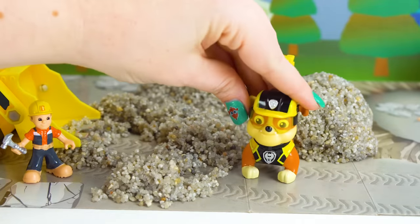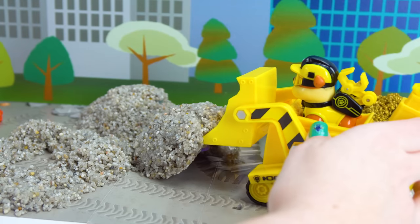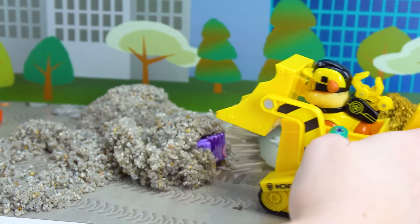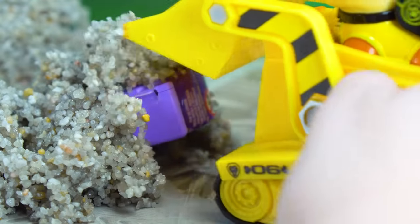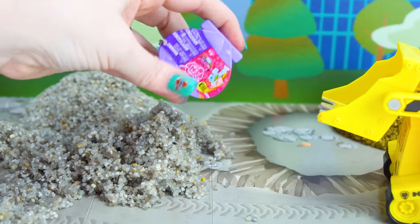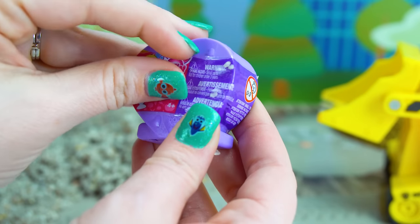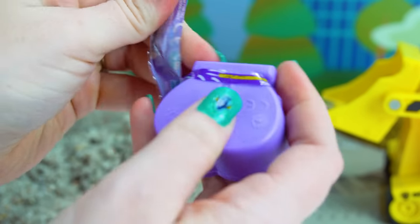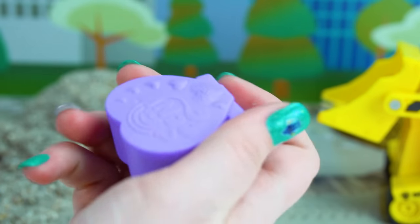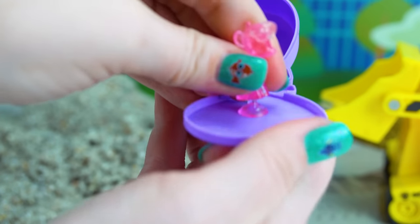Wow, I wonder if there's any more toys out here! There's only one way to find out! Oh, I think I found another one! What could it be? Aww, it's so cute! It's a Series 3 My Little Pony Squishy Pop! And this one comes in a cute purple heart! Let's see who we get! It's Crystal Cheerilee! She teaches the Cutie Mark Crusaders! And she can pop, just like Nemo!